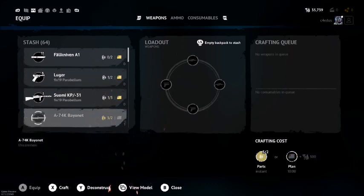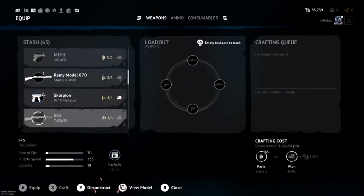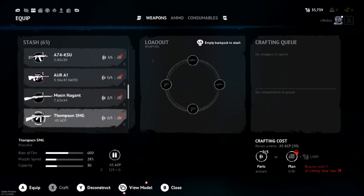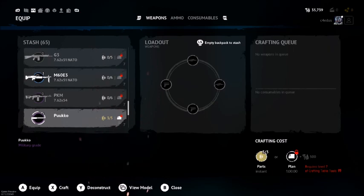Now let's go into parts. Say I have the AK-74 bayonet here — the recipe might be locked, but if I have enough parts (the spring-like symbol is your parts icon), and I have three of those parts but it only requires two to craft, I can still craft that item even without the recipe.